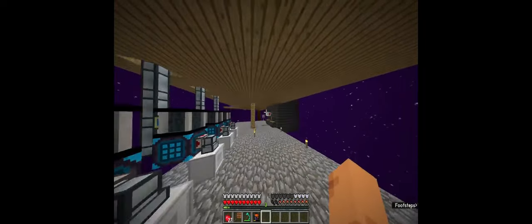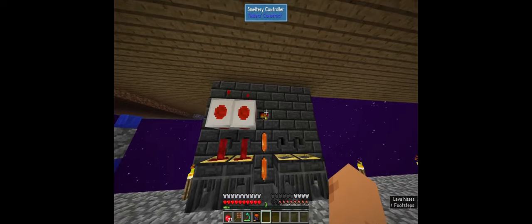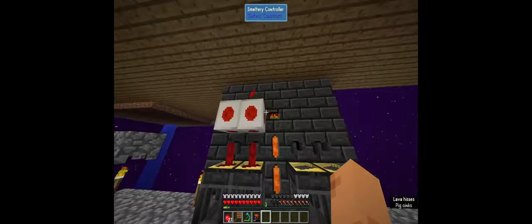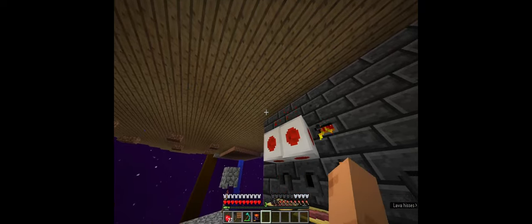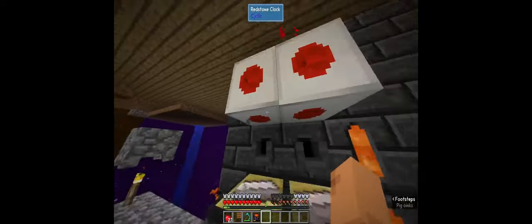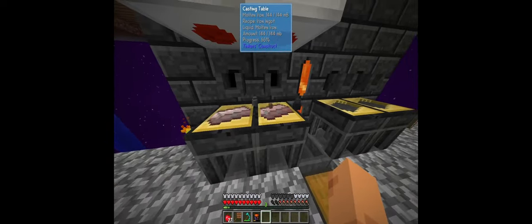Over here we've got this big brick-like structure - it's called a smeltery. This is the same thing as what we were using up there with the porcelain, but it's way bigger. This can hold over about two and a half stacks of any amber and has up to sixteen hundred capacity for ingots. I have it set up to automatically pull out the ingots into these gold casts.